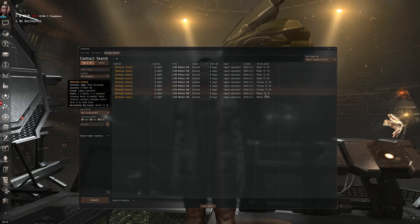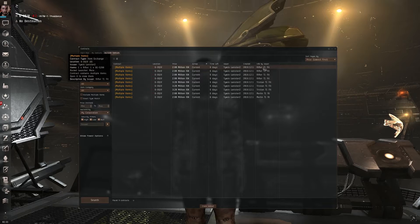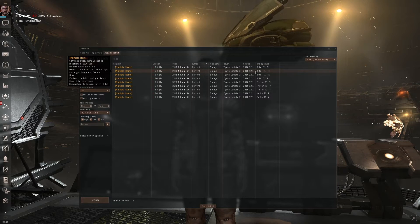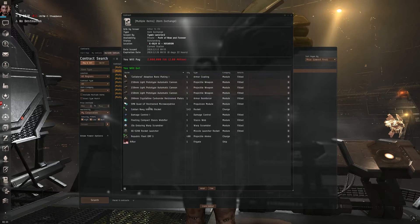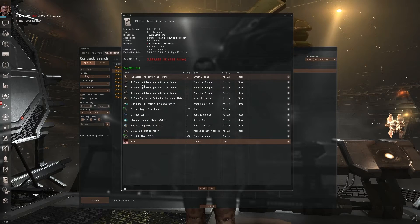Information will be in this tab right here as to what exactly is in the contract. For example, this is a Rifter with a T1 fit, this is a Tristran, and this is a Merlin. I'm going to go ahead and double click on this Rifter fit, and I can confirm all the details — that indeed this is a Rifter with a bunch of materials suitable for flying in a fleet.